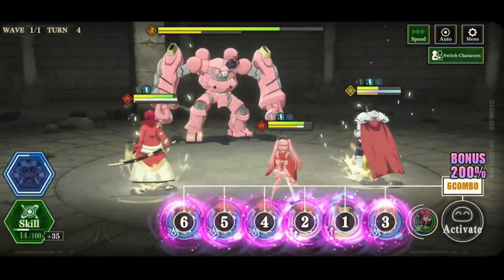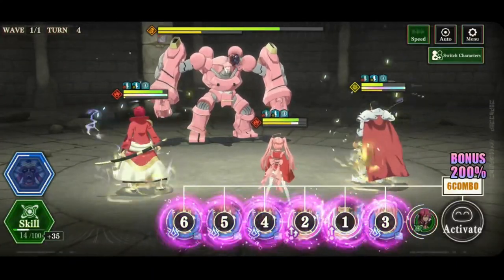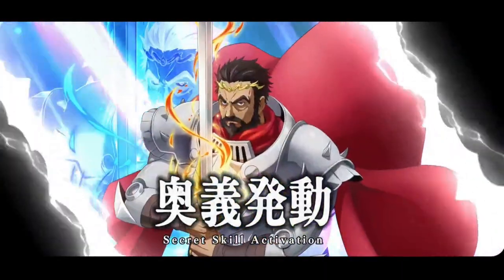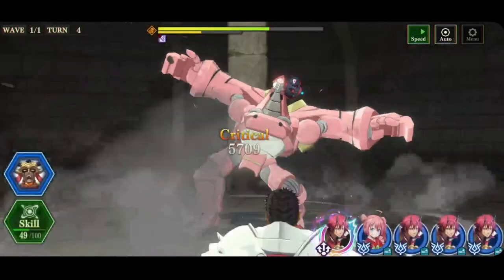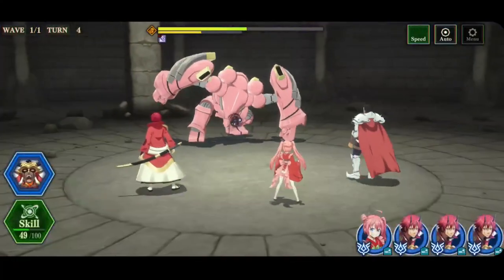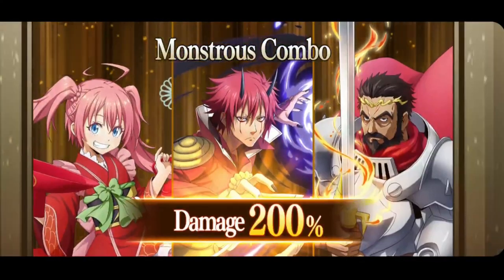Hoping it crits — we have another Ifrit gauge after that. So next turn we can give Milim's attack. We won't have enough points for another buff, though. Gazel, how much are you going to do here? Crit for 5,000 — that's not great. Benimaru — crit for 12,000. He's down to half HP. Crit, crit, crit — no crit there.